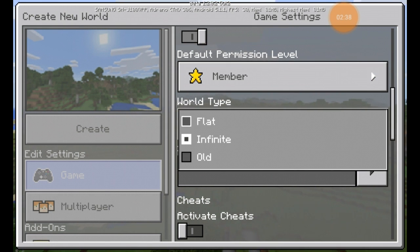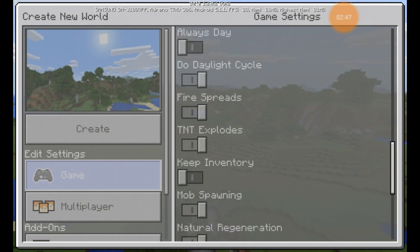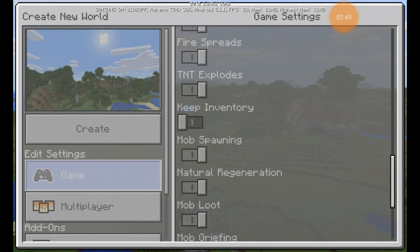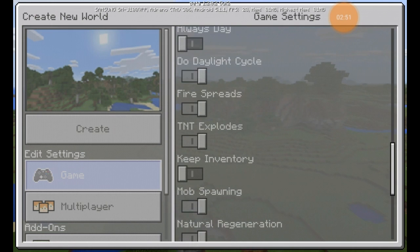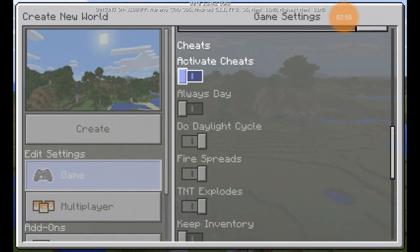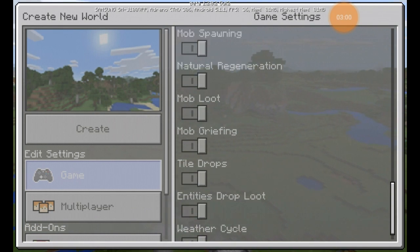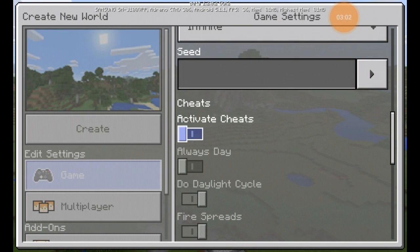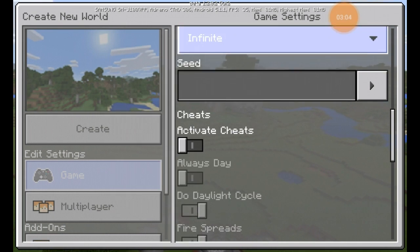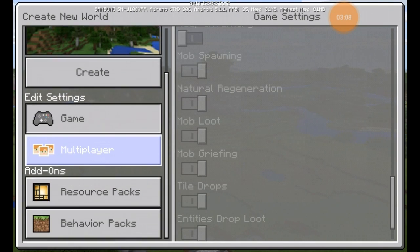That's something we've needed for a while to help moderate our own worlds and maybe even Realms on Pocket Edition, because it's currently kind of hard to do that. You can also see toggles for fire spread, TNT explodes, keep inventory, and always day — so it's cool that you can just toggle these on now. Of course you do need cheat mode on, which means you won't get any achievements.